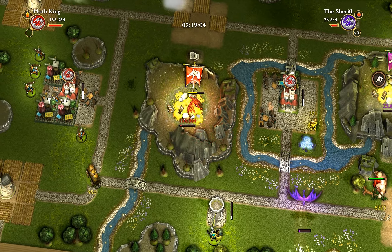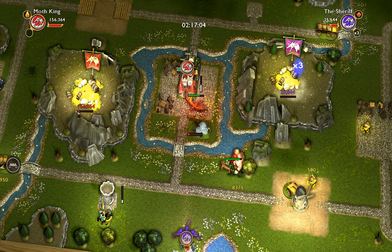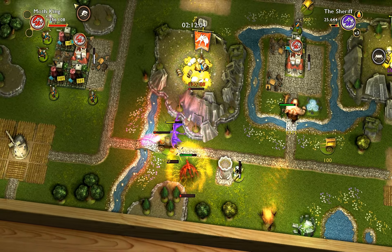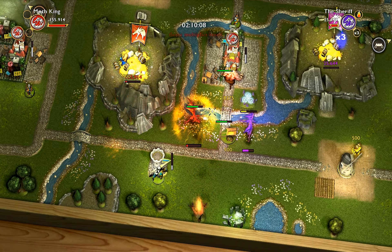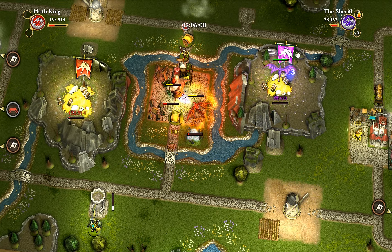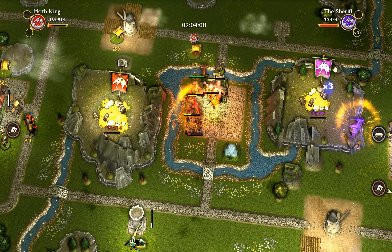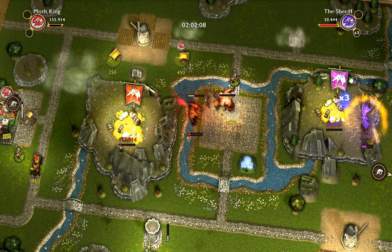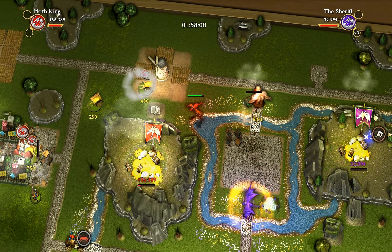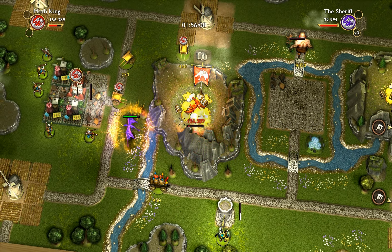This guy left me alone. Taking down a giant, if it's possible — oh, this guy healed. If you can take down a giant, it will drop a lot of gold for you. Giants are really hard to take down. He nearly got me there — and there we go, he's down. Now he's going to drop a ton of gold.